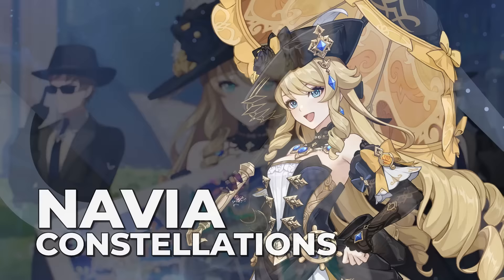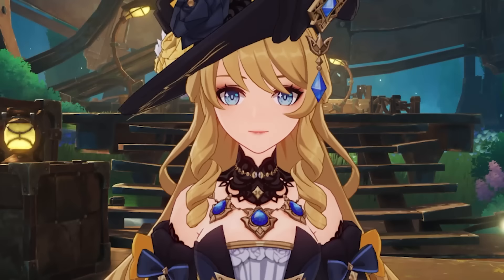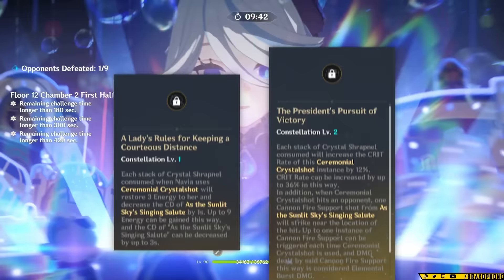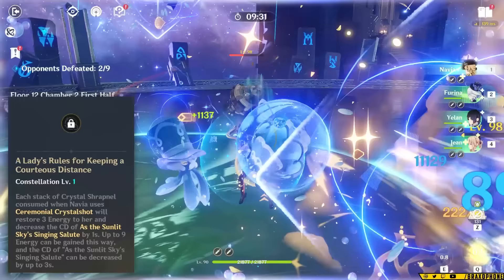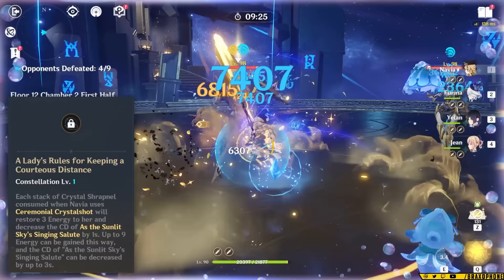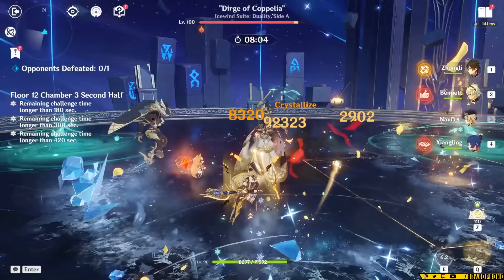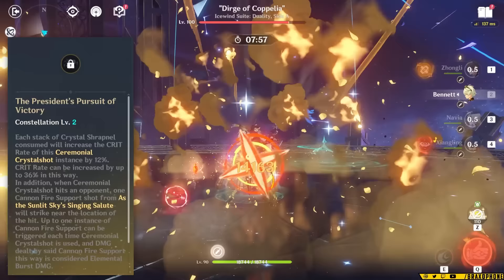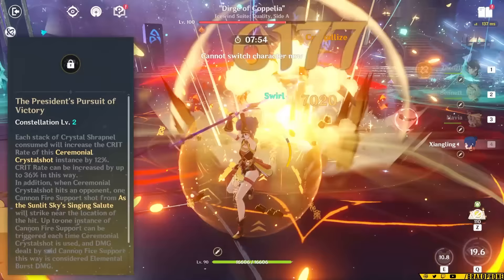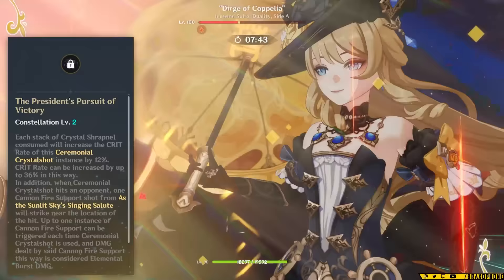Genshin Impact has been making the first few constellations strong as an incentive to spend a little more. Her C1 and C2 are pretty solid value. C1 gives her energy based on how many shrapnel stacks are consumed — each shrapnel restores 3 energy, up to a maximum of 9 total energy per shot. It also lowers her burst cooldown by one second per shrapnel, so 100% burst uptime is technically possible. C2 gives her skill more crit rate based on shrapnel — each stack up to max three grants 12% crit rate, for up to 36% crit rate total. This lets you invest more in crit damage, though you'll still want reasonable crit rate for your other attacks.